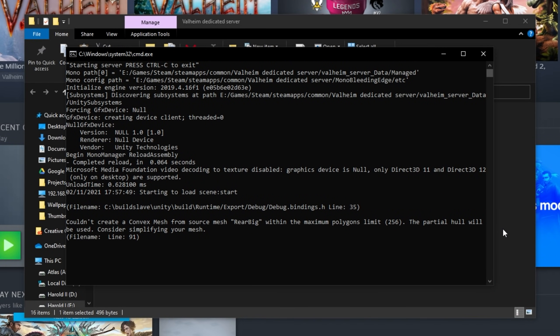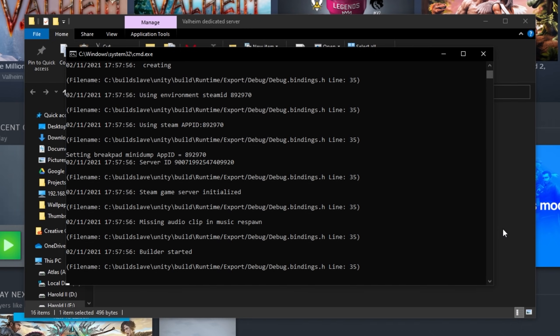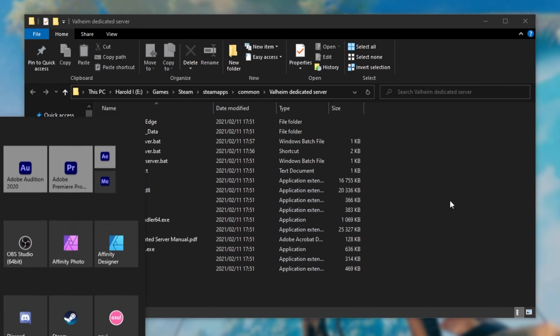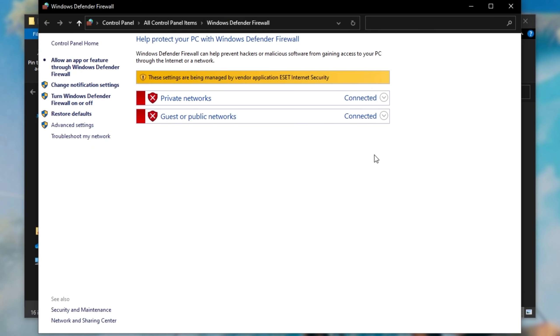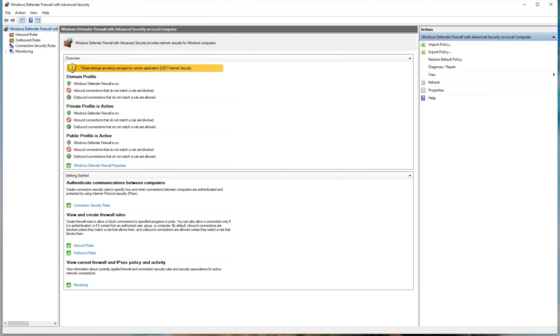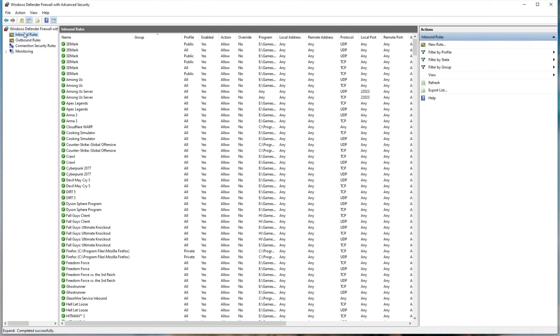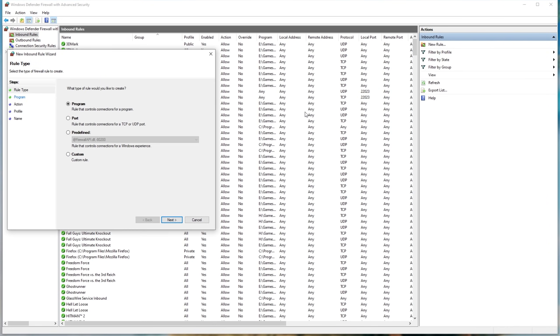Note that doing this won't allow other people outside of your local network to connect — we'll only be connecting to our own server locally to see if it works as expected. So now that we've done all of that, let's get to allowing the game through our firewall and then port forwarding. To allow the dedicated server through your firewall on Windows, press Start and type in 'firewall'. Open up the Windows Defender Firewall and inside of here, head into Advanced Settings.